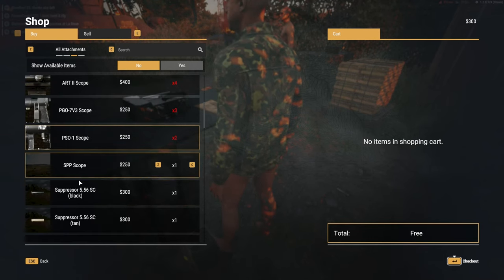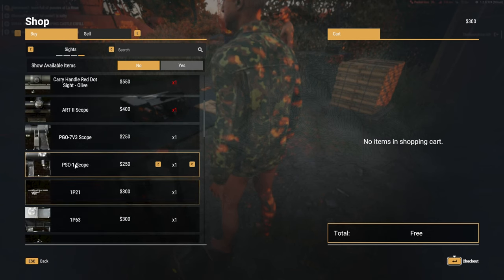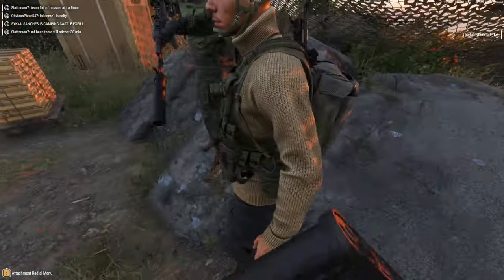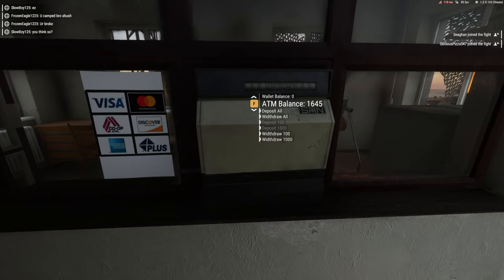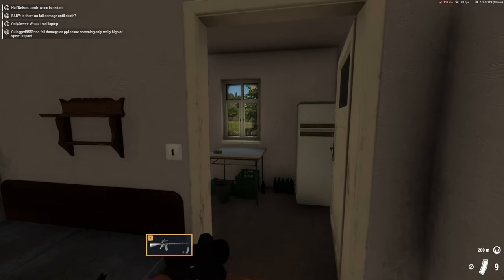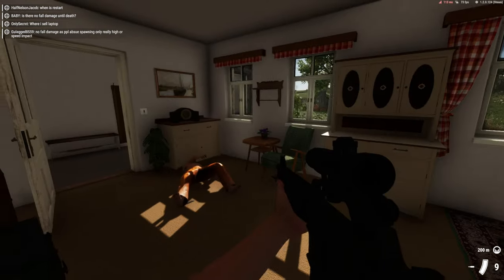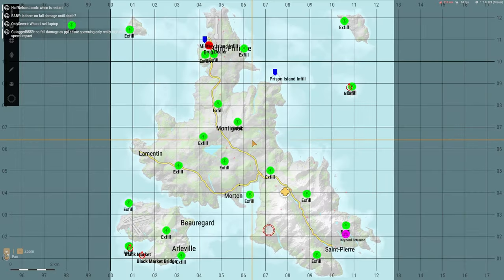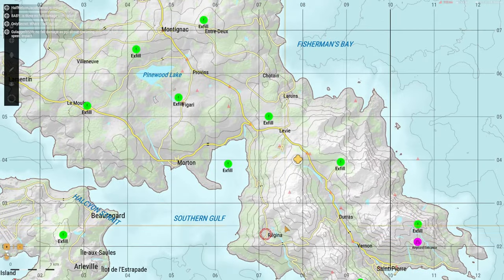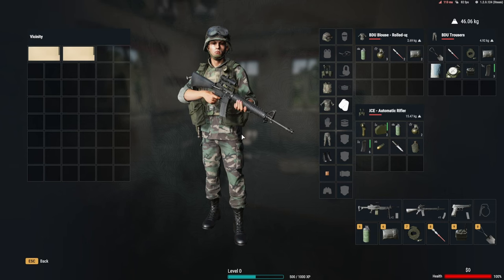Outside the bunker, you got some traders where you can spend your money to buy different types of gear, from clothing and medicine to weapons and their attachments. There's also a bank where you can do some pretty straightforward banking things. The best stuff is not in this area though — high-end items are only available in the black market, which is not a safe zone. So by traveling there, you are risking all your high-end gear that you'd want to sell, or the money you're carrying to buy something there. But as they say, high risk, high reward.